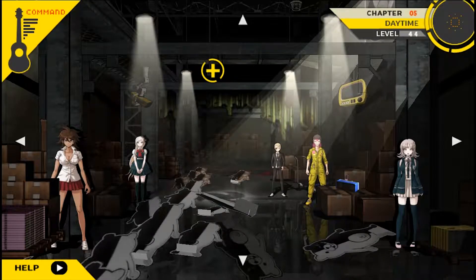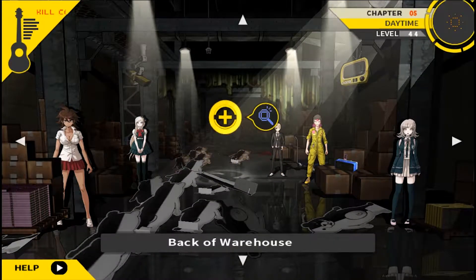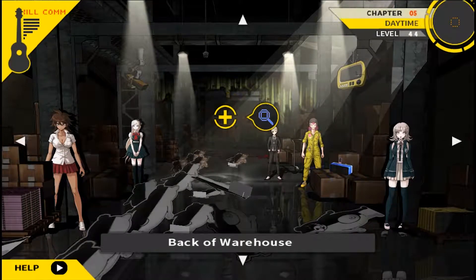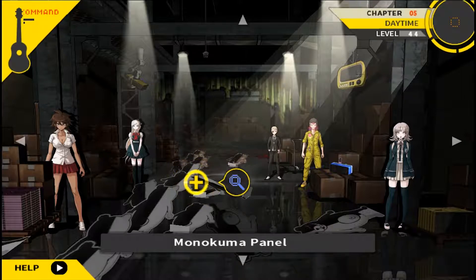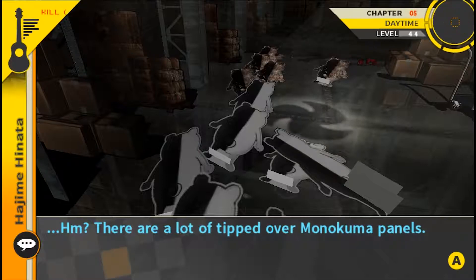Hello everyone and welcome back to Danganronpa 2: Goodbye Despair, where we're investigating Nagito's murder. We can see him in the back of the warehouse. Last episode we checked everything out, talked with everyone, and thought we were just going to leave the warehouse — but then we noticed a totally different area to check. Oh yeah, the Monokuma panels. There are a lot of tipped-over Monokuma panels — it looks like she made a domino with them to catch the fire.